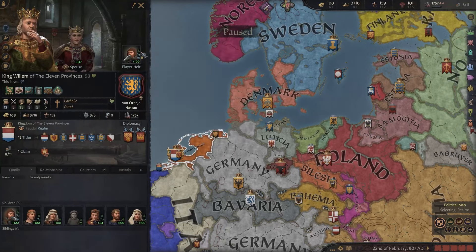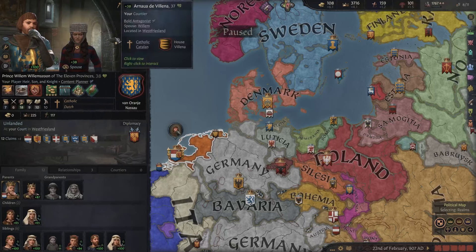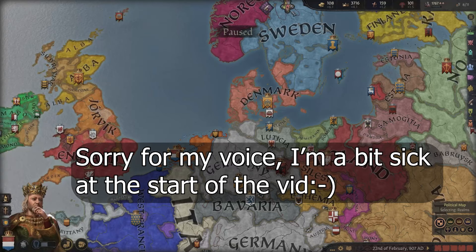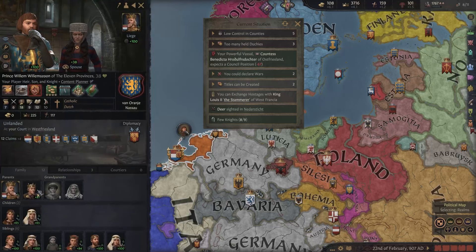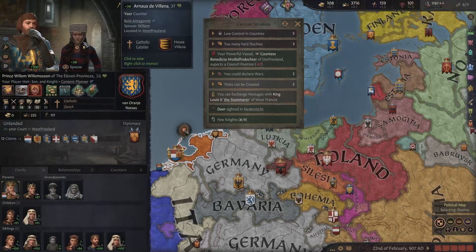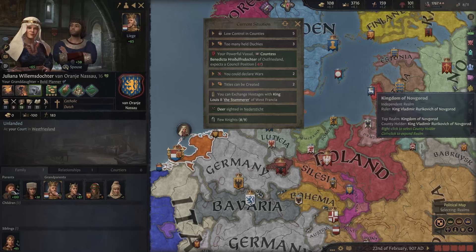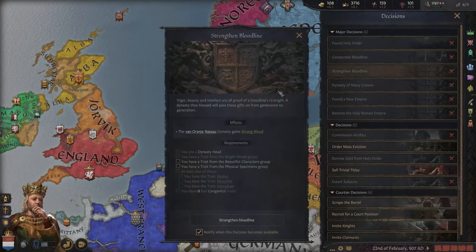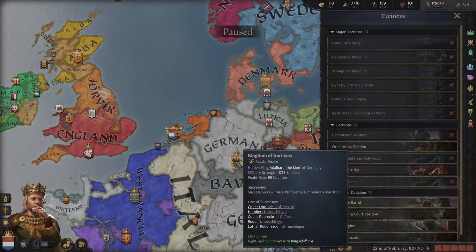We're continuing our campaign with the 11 provinces — you can watch that video on my channel, linked as a pin in the top right. We're almost 60 years old, so we will probably die soon. Then this guy will take over, and hopefully we can make sure that his son gets all the traits, or we continue as Juliana since she has all the traits as well.